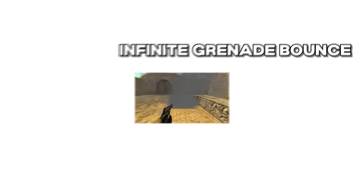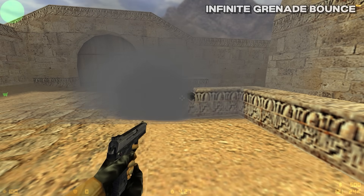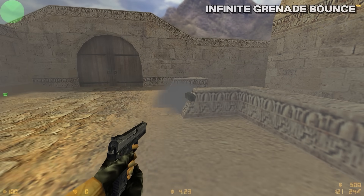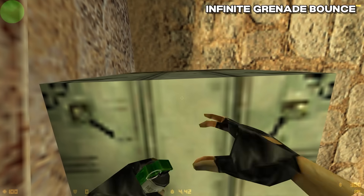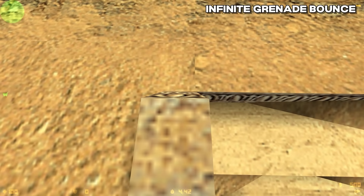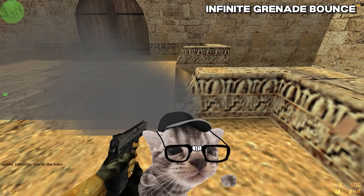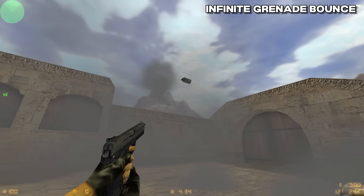Next: Infinite Grenade Bounce. This bug is quite simple — just think of the grenade bouncing sound, and now think of it going off about 100 times a second. For some reason in older builds of Counter-Strike, if you threw a grenade at the correct angle, it would get stuck bouncing and start bugging out. This wasn't useful at all other than to annoy your teammates or enemies. As for explaining why this happened, probably just a physics bug — the grenades in this game were very buggy.